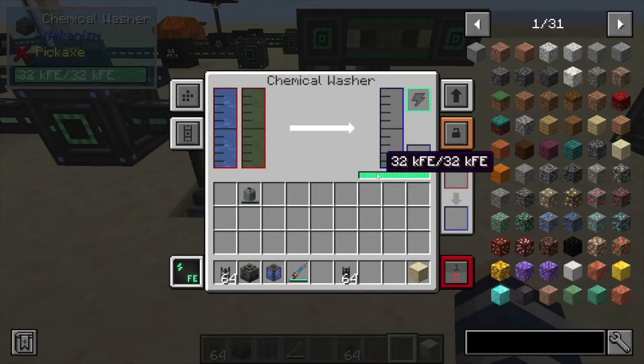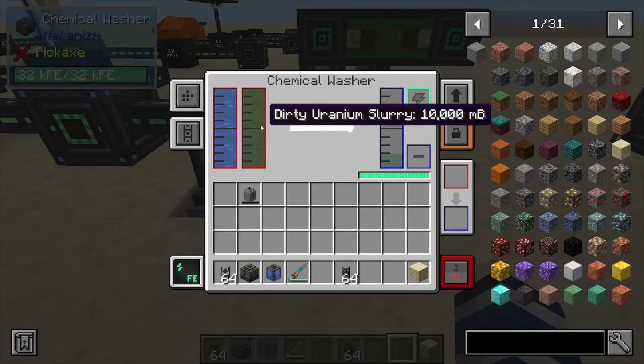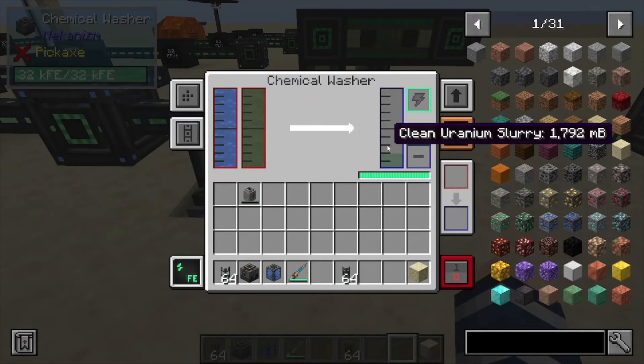If you look in here we've got a container of water and then the dirty uranium slurry. There's also iron, copper, tin, and some other slurries that you can make to put in the chemical washer. Once it's done, it's literally just cleaning the slurry.